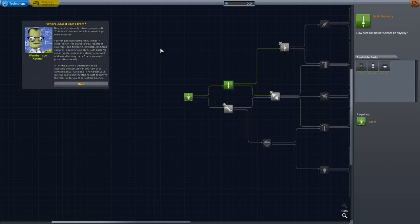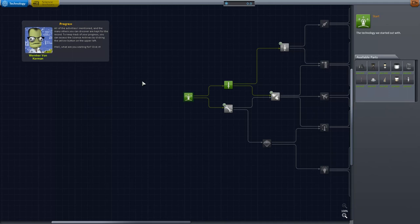Now you're probably thinking, how do I get more science? You can get more by doing many things in combination — for example, crew reports from missions, fulfilling contracts, collecting samples, equipping your ship with experiment parts such as the mystery goo, and actually using them. There are many possibilities. All of these actions can be accessed through the various right-click context menus. Just keep in mind that your crew needs to transmit the results or survive the mission for you to collect the science — which makes sense.